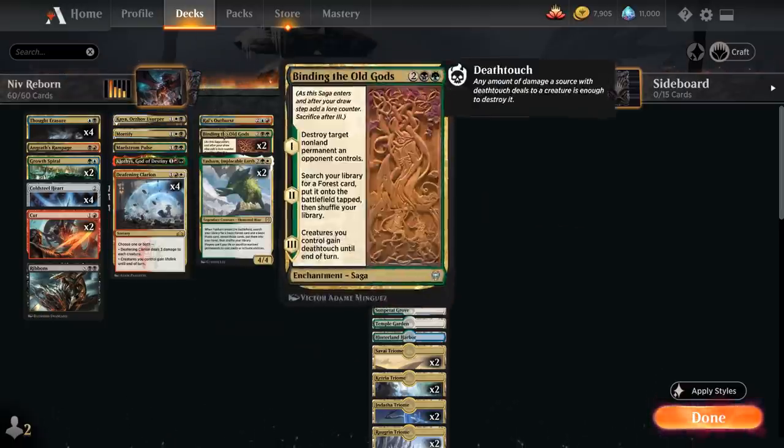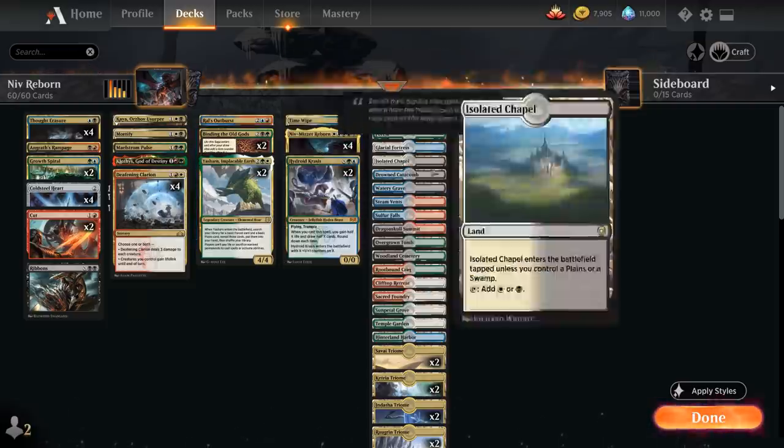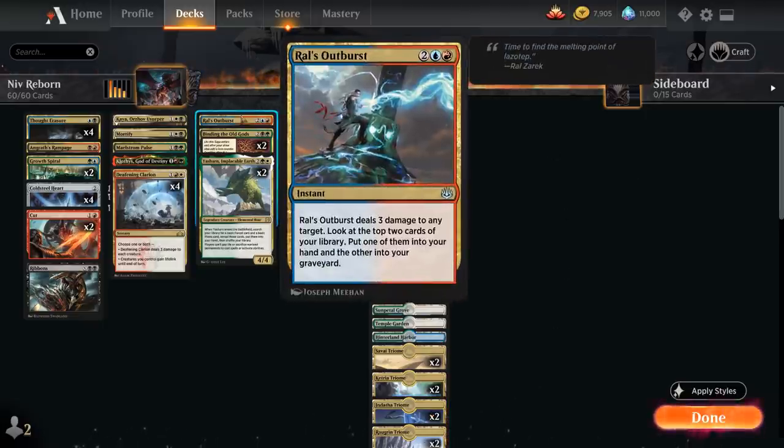At 4 mana we've got 2 copies of Binding the Old Gods as another Golgari removal spell, destroying target non-land permanent on the first chapter. The second chapter ramps us by searching our library for a Forest card to put onto the battlefield tapped, and the third chapter gives our creatures deathtouch until end of turn. Binding is especially nice here since we can search up our various green Triomes for additional mana fixing. Then we've got Ral's Outburst as our only Izzet card, dealing 3 damage to any target, and letting us look at the top 2 cards, put one into our hand and the other into our graveyard.